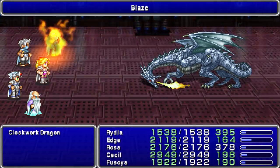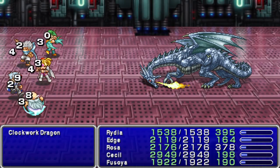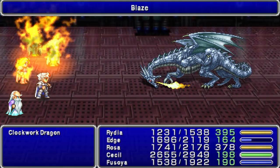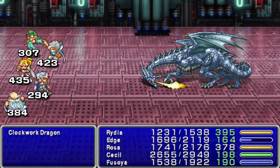Back attack — Clockwork Dragon. So this time, no mercy. I'm just going to give it everything I've got and try to take it out as soon as possible. Now that counter-attack is harsh, so I'm going to try to get my mages to deal with it.